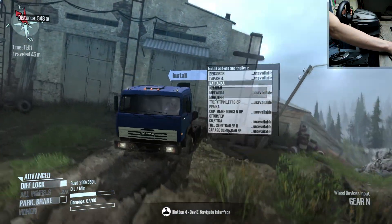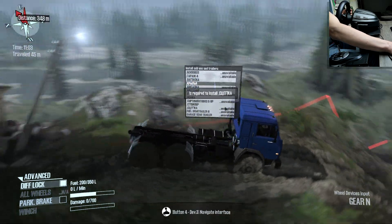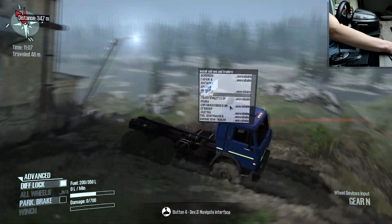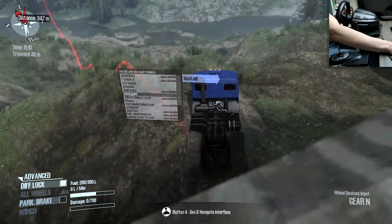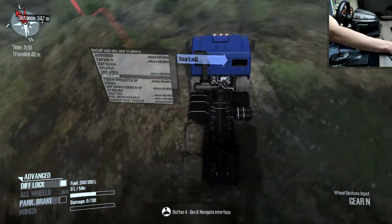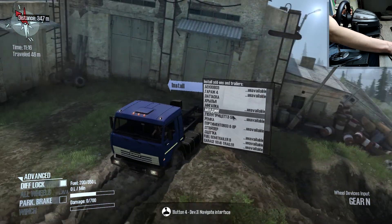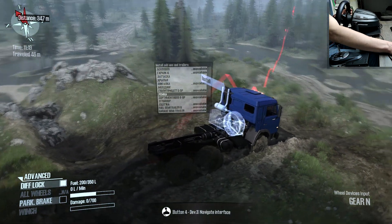So let's see what kind of attachments we have. We can add a spare wheel, what looks like mud flaps, a sort of beacon... and I'm not sure what this other one is supposed to be. I can't really make it out.